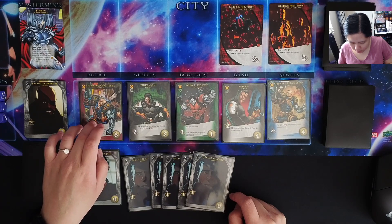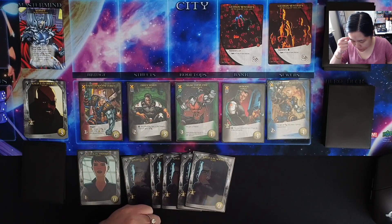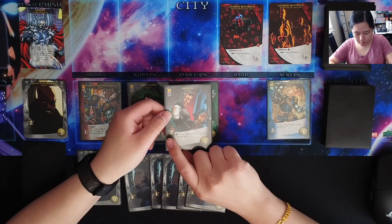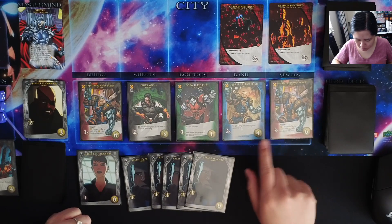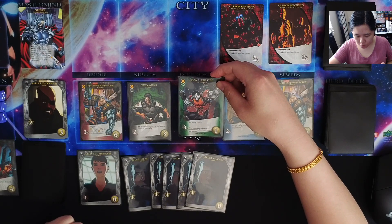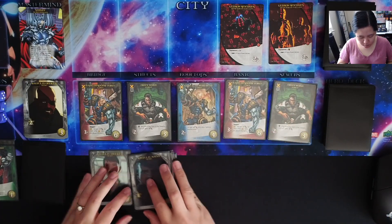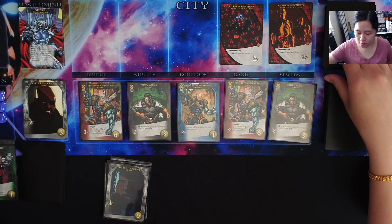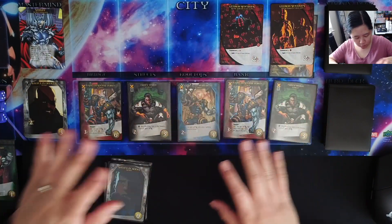We'll get the Reboot, which gives us some extra Recruit points than our starting deck. Let's slide things over and see what comes out. With the remaining Recruit we'll recruit Draw Their Fire Colossus. That's a very quick turn. Totally forgot — before we take our turn, we actually had to flip over a Villain card. He's a bystander, so he'll just go into this Villain. It didn't really impact what we needed to do.